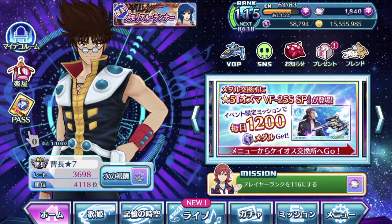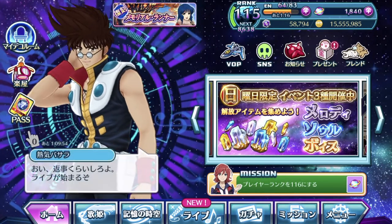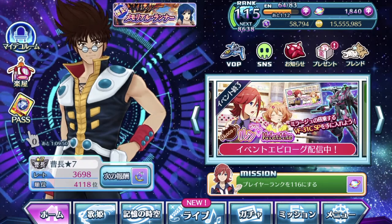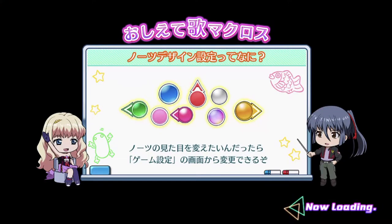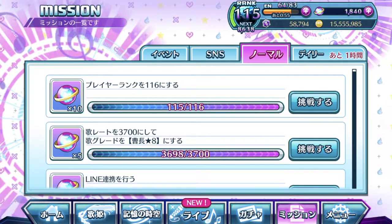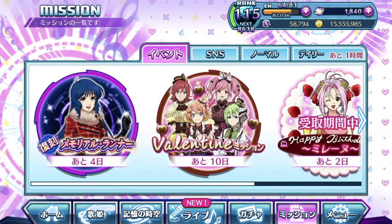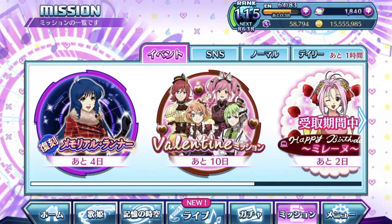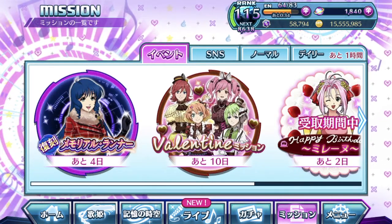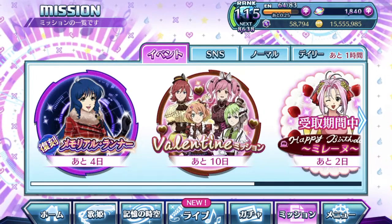In my other Uta Macross tutorial video, I didn't really show how to manually set up a team specifically — it was more of the lazy man's way of just going with the auto setup and hoping for the best. Now things have gotten a bit complicated in the later years of Uta Macross, with a lot of new plates coming around, especially since they introduced 7 stars and episode plates from recent events.